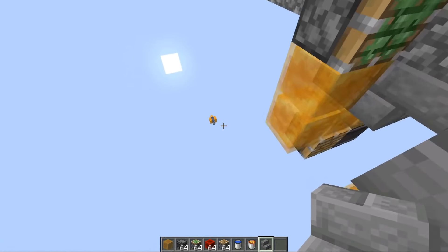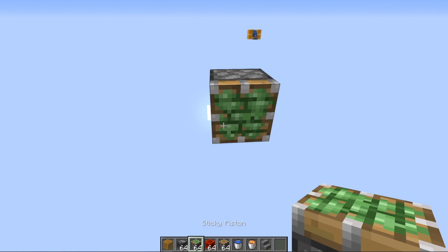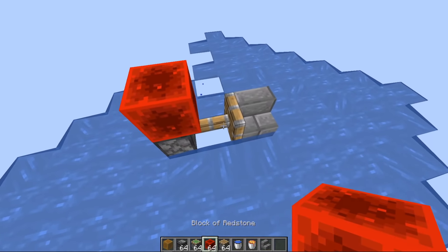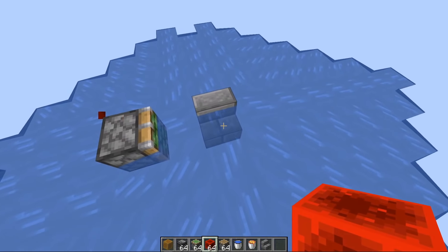The way I move the waterlogged block has changed throughout the versions, but the way that still works is if you give a sticky piston a brief pulse while there is a waterlogged block in front of it, it will be able to move it. If you do a slow pulse, it will remove the water. But if you give it a very fast pulse, the water will stay there.